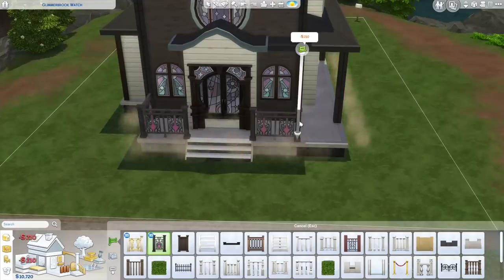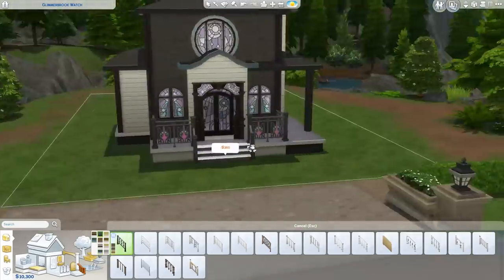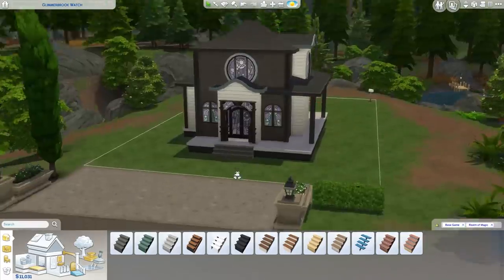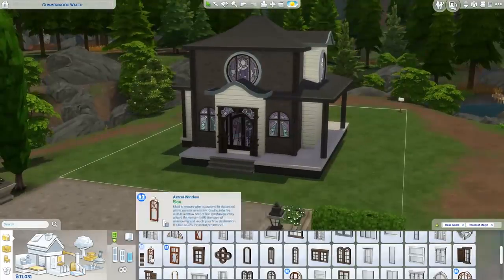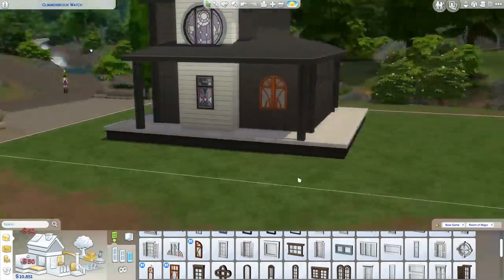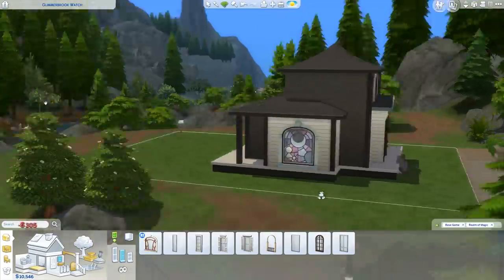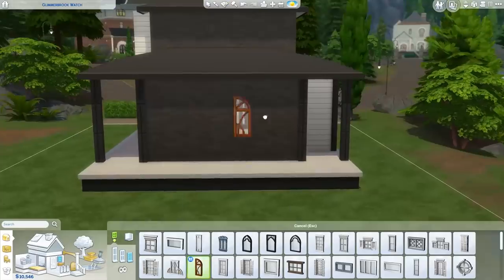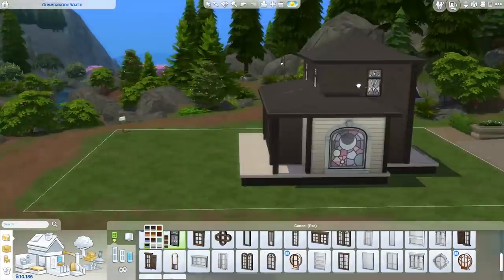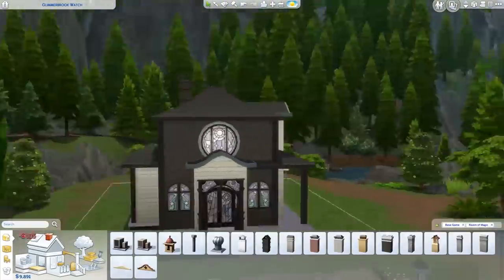I wanted to use these fences — they're so pretty and would have looked so good around the house — but using them all around costs like 1,500 simoleons or something crazy like that, so obviously that wasn't an option. I'm also in love with these new windows. They're so pretty — I'm kind of obsessed with them. They won't be that useful for loads of different builds as they're not that versatile, but they do come in a couple of more neutral swatches. There's a brown and a white one, but I just love this purple one. I knew I wanted to use it as soon as I saw it, so I based the whole house around these windows.